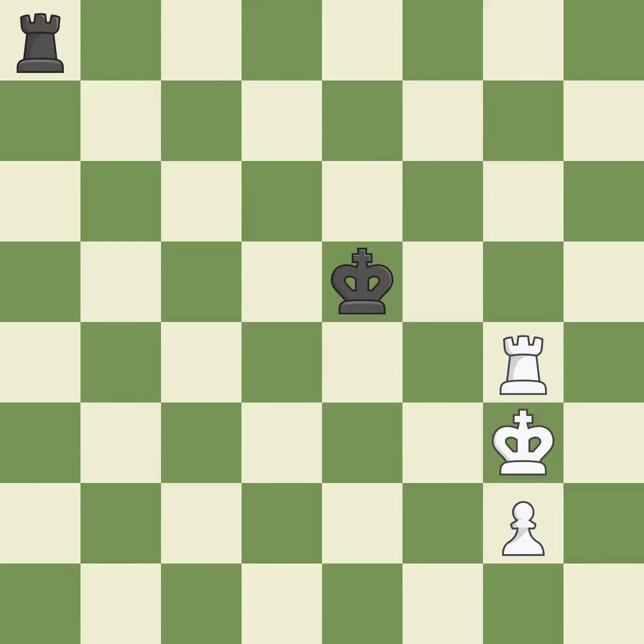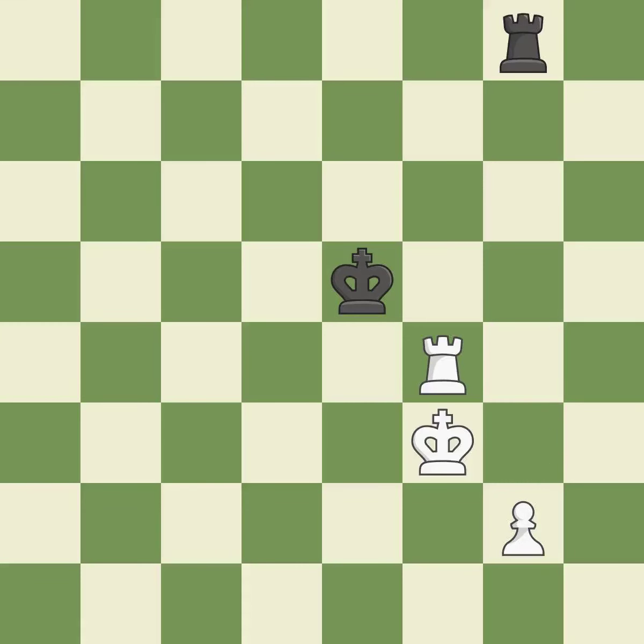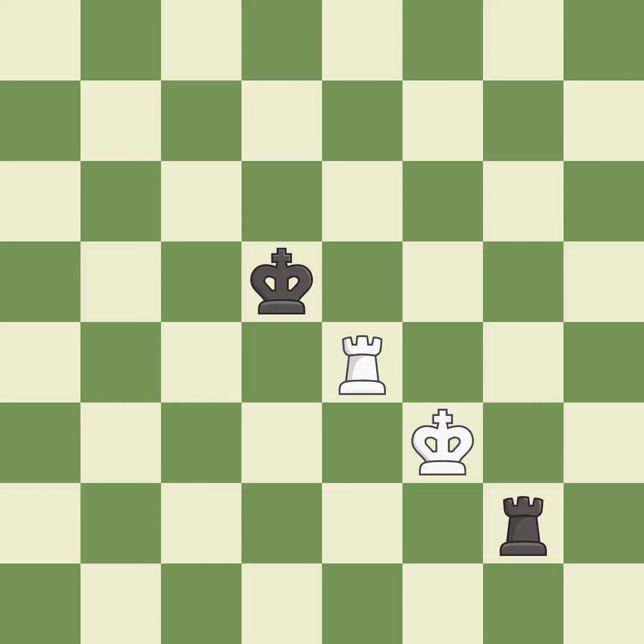The rook is now on a more secure square — ideal. The best choice is this one — ideal. This secures a pawn — ideal. This avoids the rook's check — ideal. Very precise — perfectly on point — ideal. This avoids the rook's check — quite good. Recaptures from a previous move — excellent.